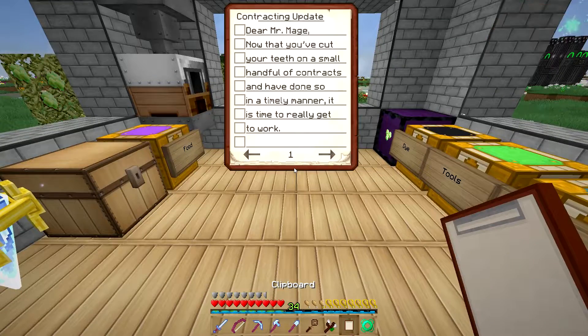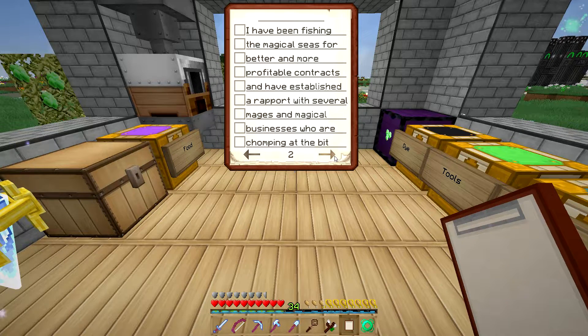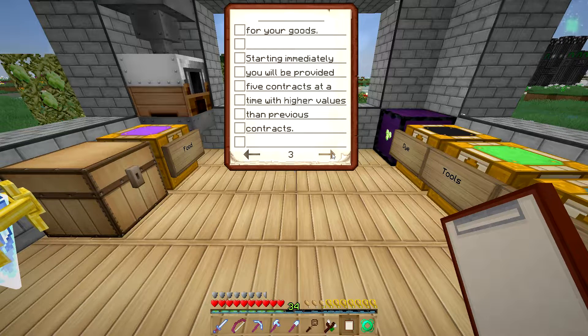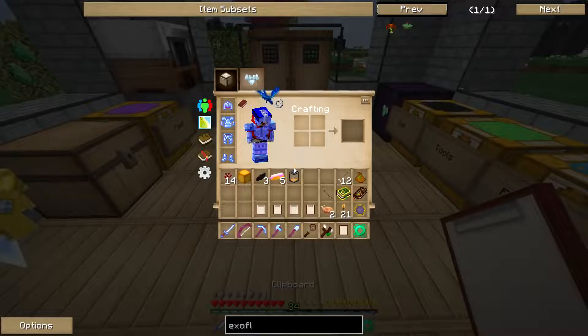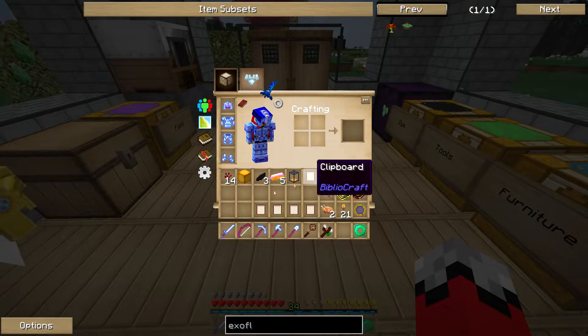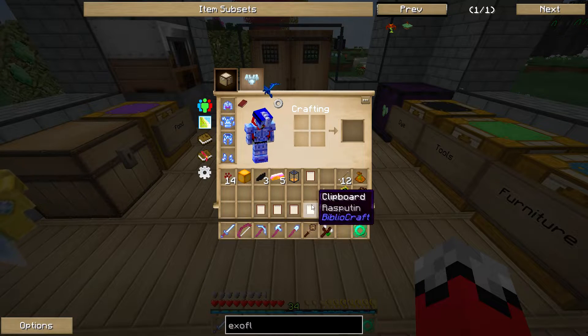Let's check out this contracting update. 'Dear Mr. Mage, now that you've cut your teeth on a small handful of contracts and have done so in a timely manner, it is time to really get to work. I've been fishing the magical seas for better and more profitable contracts and have established a rapport with several mages and magical businesses who are chomping at the bit for your goods. Starting immediately, you will be provided five contracts at a time with higher values than previous contracts. Also, I may have slightly exaggerated your product line and production facilities to your new clients. I trust you will rise to the occasion. — Collinsworth.' Well, that's good news! That's probably why I've got four contracts in here — that will bring me up to five.